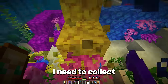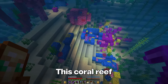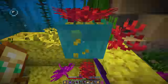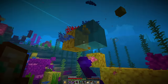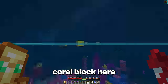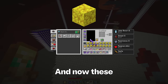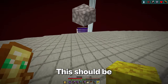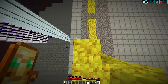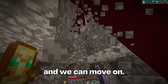This is going to be a pain — I need to collect 985 dead coral blocks. This coral reef might not be large enough, but let's see how many we can get here. I literally mined every yellow coral block here. Now these just need to become dried — this should be satisfying. Let me just pick these up again and we can move on.